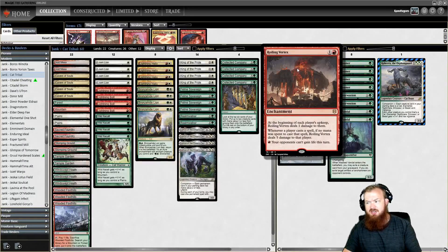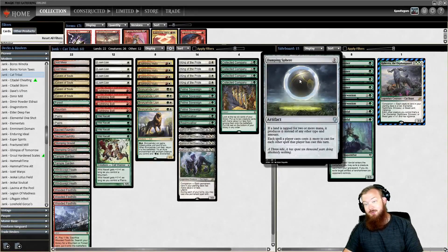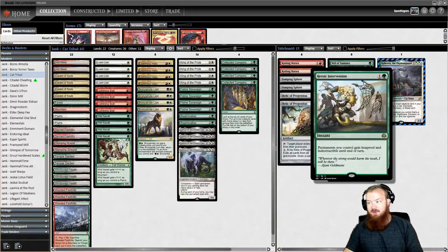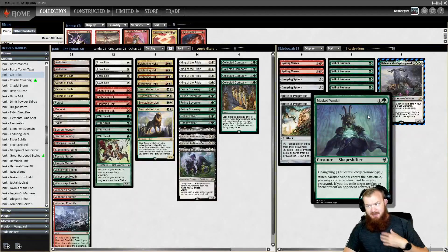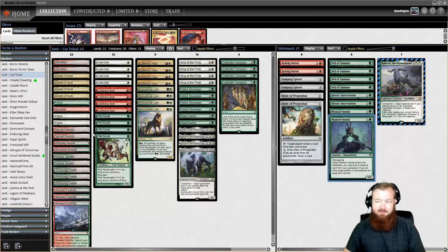We have Roiling Vortex, which prevents our opponents from gaining life and punishes them for playing 0-mana-for-life effects — I suspect that's why we're not playing Mishra's Bauble. We have Damping Sphere versus Cabal Coffers, Tron, Storm, or Spell Spam. Relic of Progenitus versus graveyard decks. Heroic Intervention makes permanents Hexproof and Indestructible for 2 mana, completely saying FU to any board wipes. And Masked Vandal, a Naturalize on a Tribal Shapeshifter body — effectively a cat that destroys artifacts or enchantments. We have a Fetch-Shock mana base and Cavern of Souls because everything's a cat.